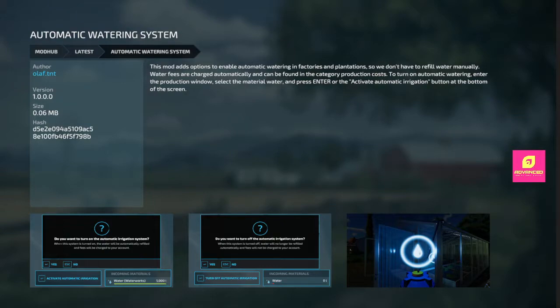Another PC only mod is the Automatic Watering System — this one is going to take some testing. It adds the option to automatically enable watering in factories and productions, so you don't have to do it manually or bring a tanker over there. Water fees are charged automatically and can be found in the category of production costs. You enter the production window, select the material water, and press enter on Activate Automatic Irrigation. I don't know if this works on animal pastures — it would automatically feed the water to the animals. Technically I think they're production. Test it out, you guys let me know.